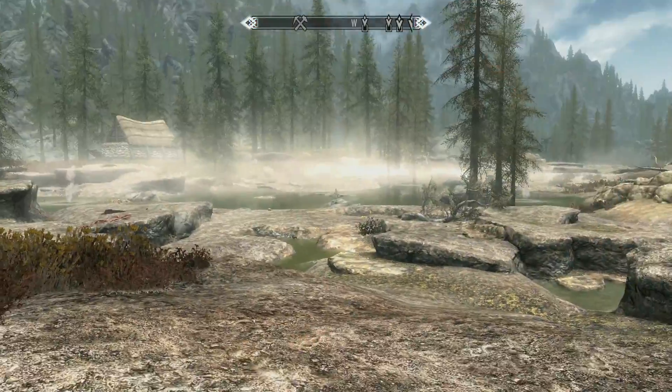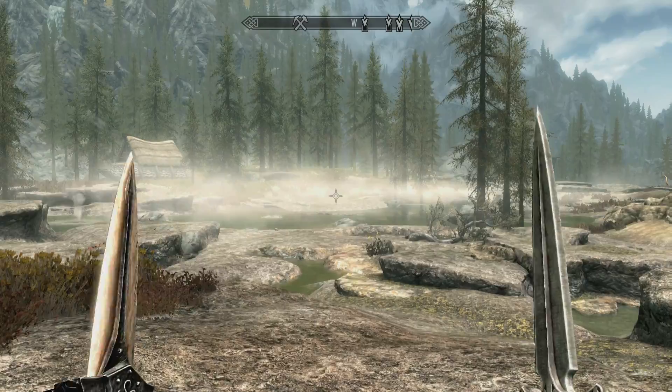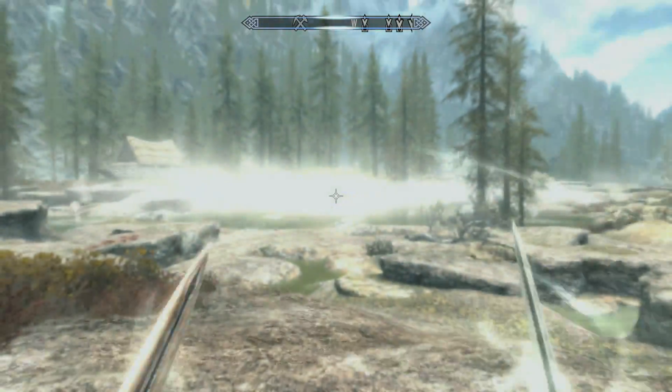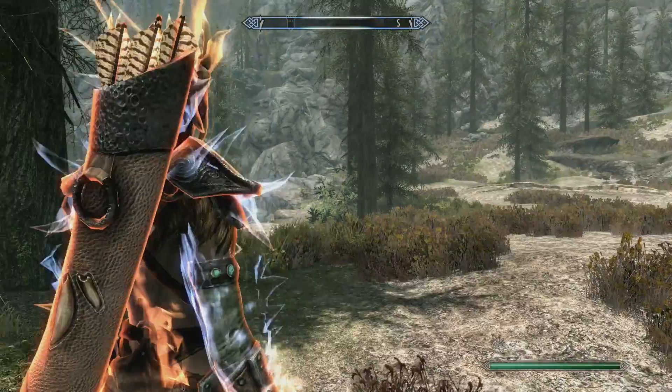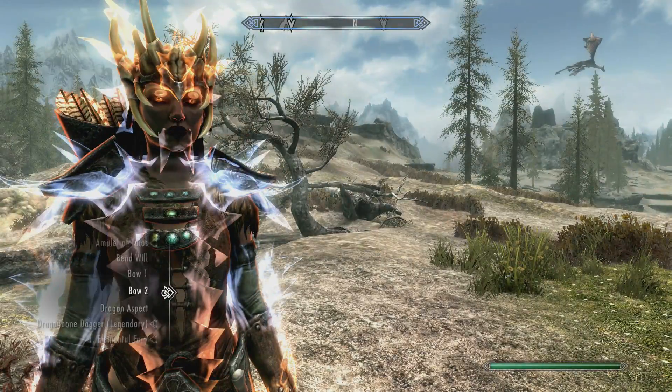The way my build is set up, I can have the buff of Elemental's Fury and by the time it wears off - maybe like three seconds after - I can recast it. That comes from a combination of things: Dragon's Aspect, an Amulet of Talos, and the Blessing of Talos from a Talos altar. The amulet gives 20% cooldown reduction, the blessing gives 10%, and Dragon's Aspect gives about 20%, so overall you get about 50% cooldown reduction.